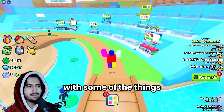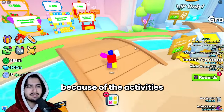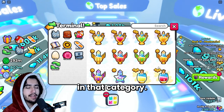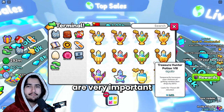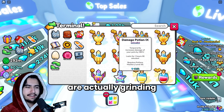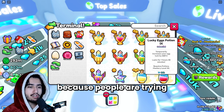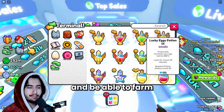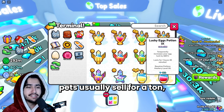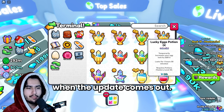First, we're going to start off with some things you should be buying before pretty much every update — things that usually go up in price because of the activities people are doing on update day. Starting with potions: pretty much all the different kinds of potions are very important and end up going up in price on update day. Lucky egg potions usually go up a lot because people are trying to get better stat pets and farm as much damage as quickly as possible in the new update, and all the brand new stat pets usually sell for a ton.